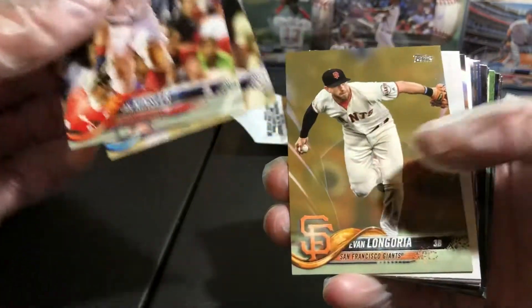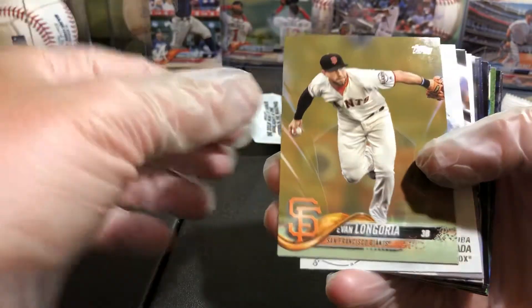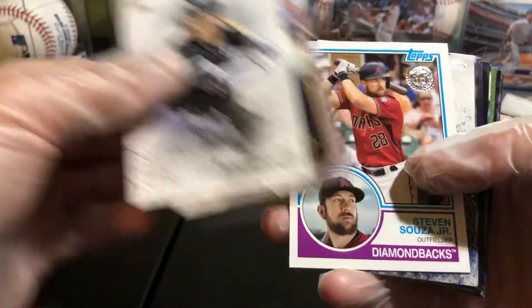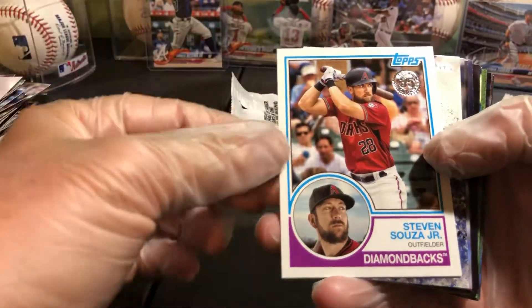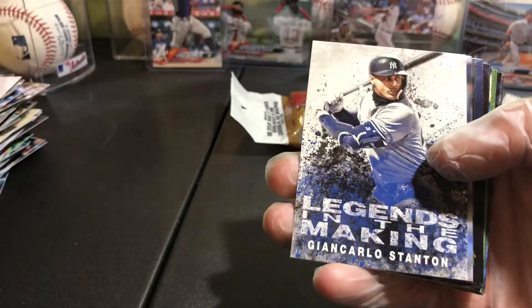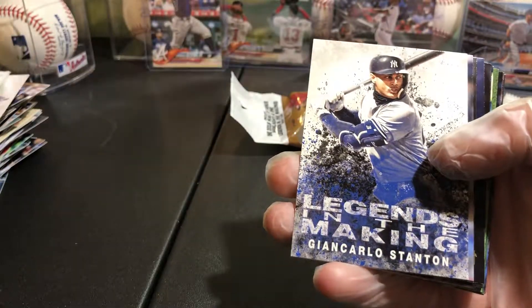Mahle, Kinsler, deGrom, got a Longoria gold. Here is a Stephen Sosa Jr. 35th Anniversary - I love these 35th anniversary cards.